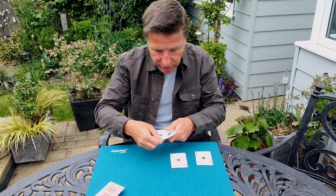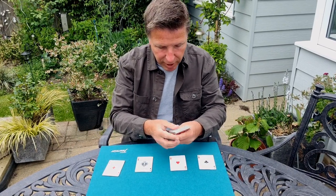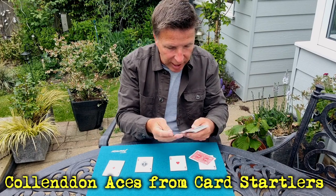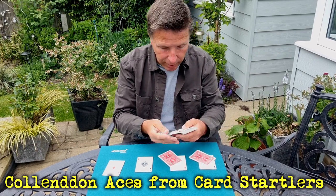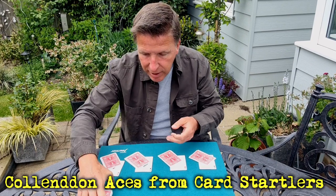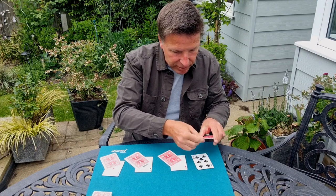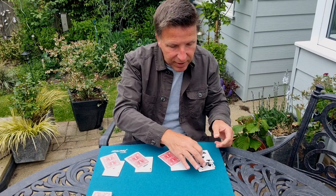So I've captured all four Aces — Clubs, Hearts, Spades and Diamonds. In magic, there's a routine where you place three cards on top of each Ace. I'm going to do it for you right now. Three cards on top of each Ace. Watch very closely with the Ace of Clubs. If I do this and this, the Ace of Clubs...